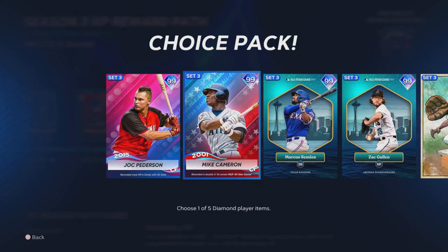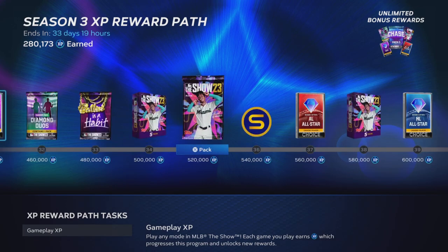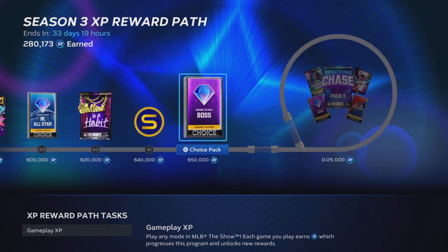Along with the Extreme Program, we have a double XP weekend, and I highly suggest you take advantage of this and get as much double XP as you possibly can. Because remember, if you guys max out the Season 3 XP reward path, you have a chance to spin for Chase Pack 5 and a chance at Eli De La Cruz, and even if you're not pulling Eli De La Cruz, you're at least getting diamonds and making stubs.